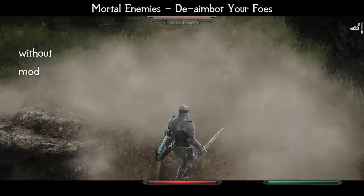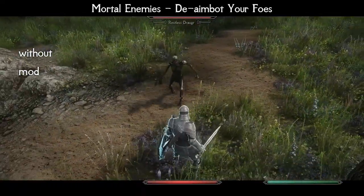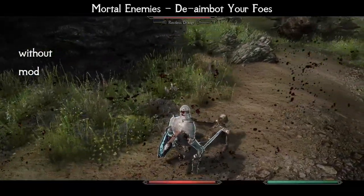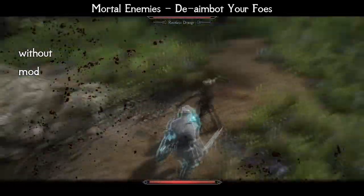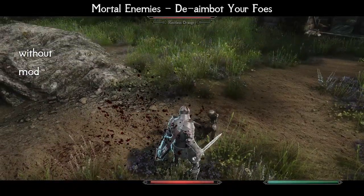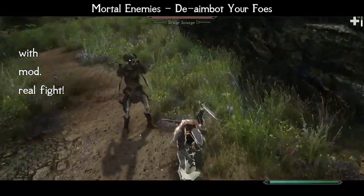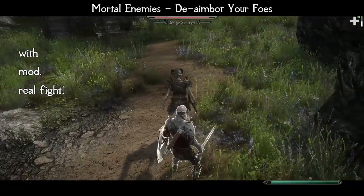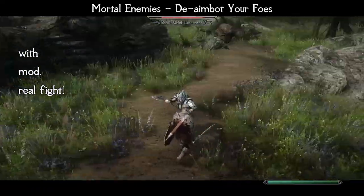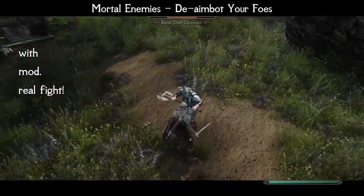Have you ever noticed that there is simply no chance to evade a Draugr or Bandit attack even if you jump straight behind them? Ever ask yourself why TK Dodge needs an invincibility time window? The answer is simple — enemies in Skyrim have auto-aim, so they instantly turn toward you even in the middle of a weapon swing. That always looked absolutely ridiculous and ruined combat realism. Not with Mortal Enemies. Now, enemies have true aim, making combat much more realistic. That is a tiny and very lightweight change, but it brings combat to an absolutely new level, making combat moves, dodges and high speed finally have some sense.